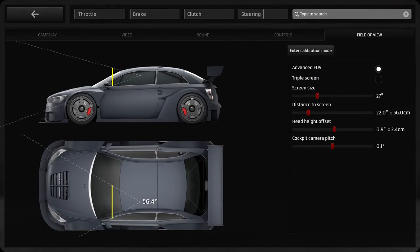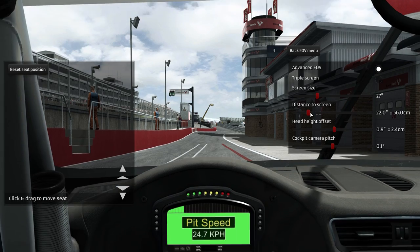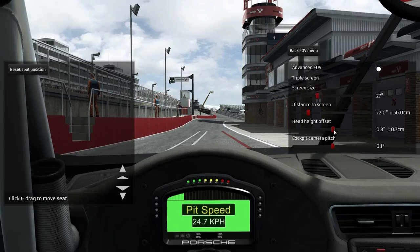All you'll need is a tape measure to get the distance between your eyes and your screen, and a program will do the rest for you. Raceroom has a fantastic in-built tool to help you do this, but if you're on a different sim I've listed a couple of decent options in the description. It's really, really worth doing.